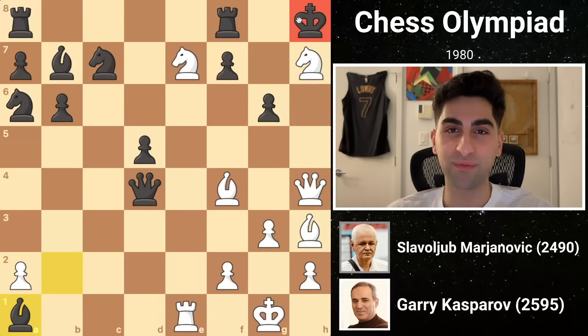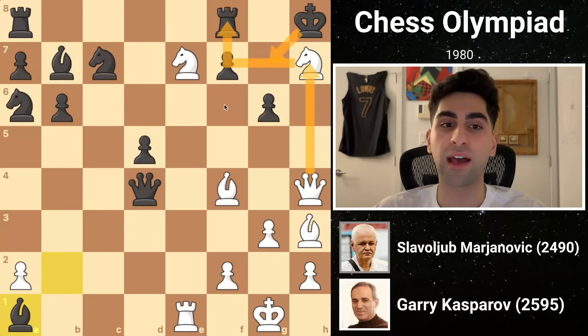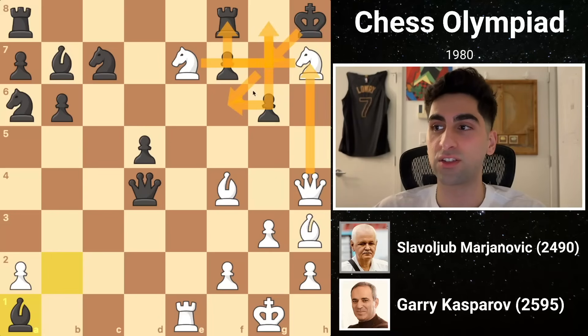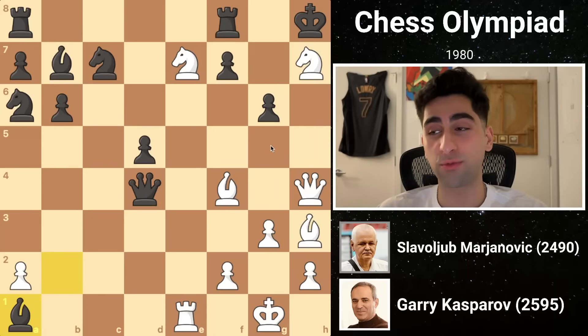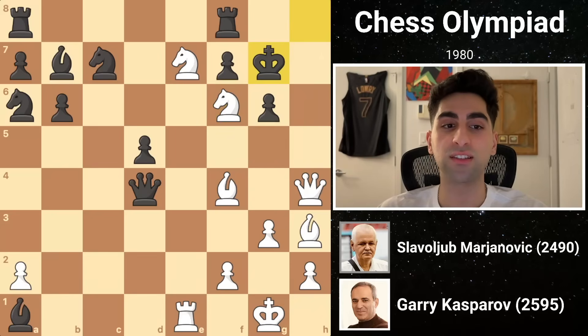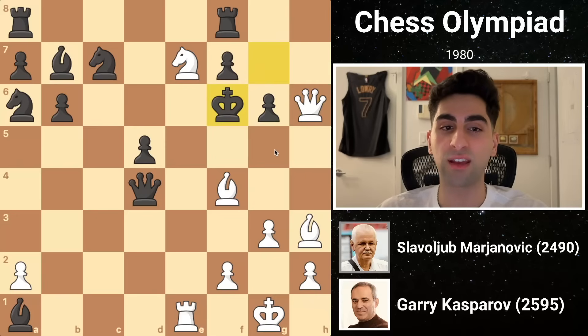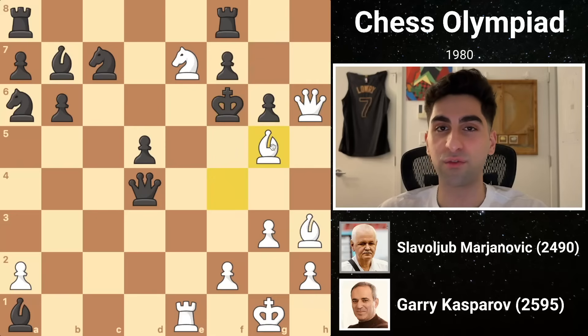There are actually two ways to win, and they both take advantage of the discovered check possibilities. White could take the rook with check, forcing the king to g7, after which queen h7, pushing the king to f6, would be met by knight g8, checkmate. Instead, the move Kasparov plays is knight f6, and this convinces black to resign. His only option would be to move the king to g7, and white would swoop the queen to h6, sacrificing the knight, which black would be forced to take. The finish would be bishop g5, checkmate.